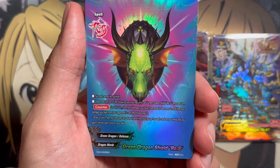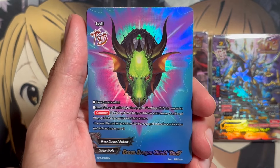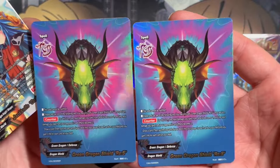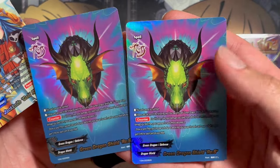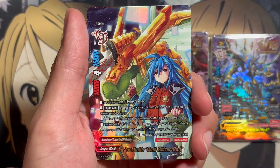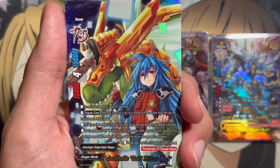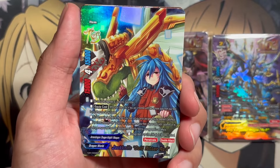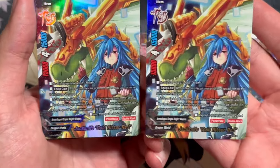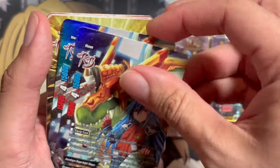They have made these new Revival Spells for all of the different flags for Buddy Fight, so this is the Dragon World variant. Along with having the shield ability, they also have an additional ability you can use on your own turn for draw power or some other type of setup. So two copies of Green Dragon Shield. Next we have one I'm very excited for — Jackknife Gold Ritter Revival Item. It's also regarded as Jackknife Gold Ritter, and it has that alternate art from the Darkness Fables set.